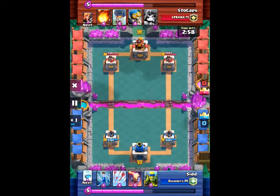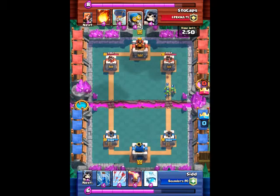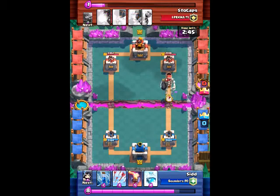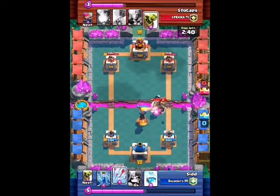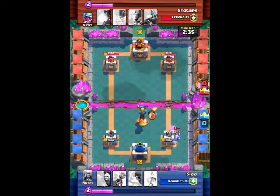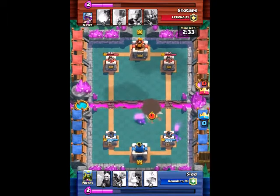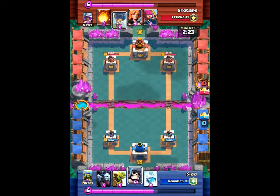In the first replay, this guy also has a giant skeleton, so I just decided to get some trickle damage with my spear gobs. He places a bomber so it's a one elixir disadvantage for him. Then he places his giant skeleton, and at this moment I knew our decks were very similar. The Inferno Tower easily kills the giant skeleton. He placed a goblin barrel so I thought our decks were the most similar things, but as you can see in his card collection they weren't.